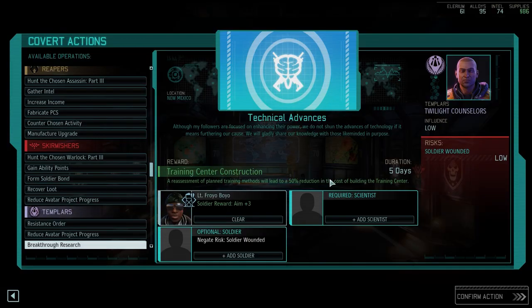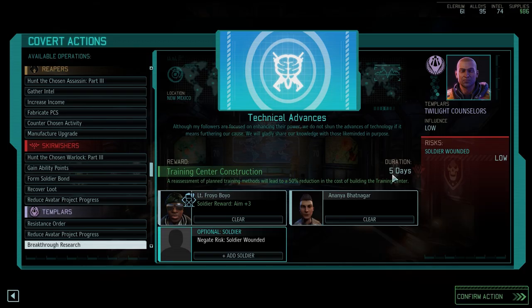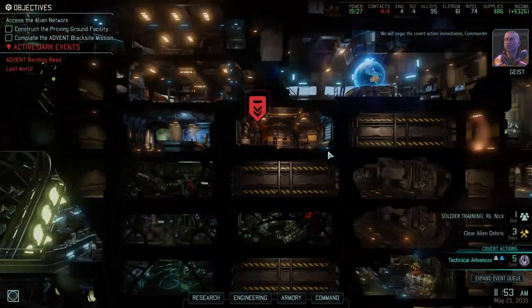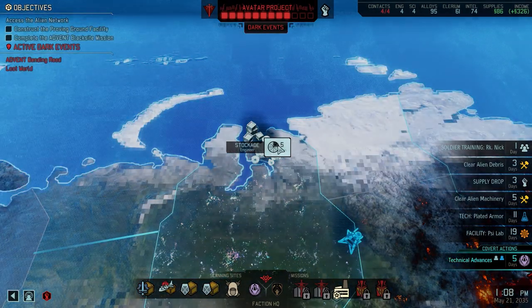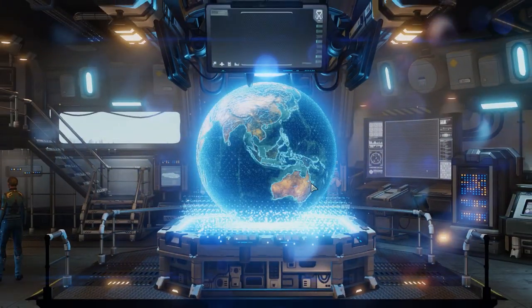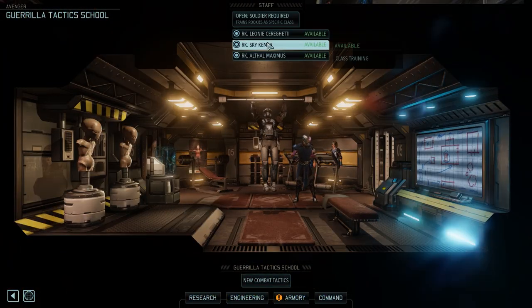We are gonna get Freud that extra aim. You don't need that scientist - oh, you do need that scientist. Take an onion, that's fine. We will begin the covert action immediately, Commander. Because we want a training center - the training center allows people to be even better friends. Okay, let's put someone else in the box. Sky - have fun.